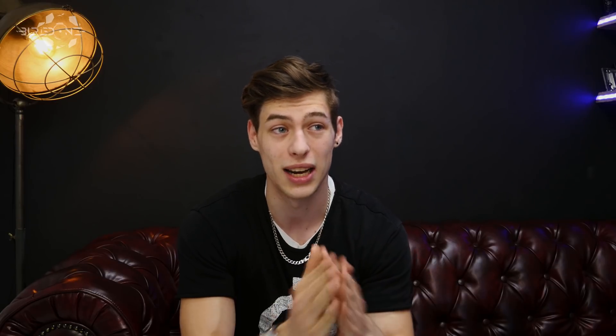Now knowing that the price ratio is higher by about 20% for every single graphics card, and if we consider they don't increase that price ratio again and just follow the GTX 10 series pricing, we can expect a GTX 1180 Ti to be about $1,750, a GTX 1170 to be $1,000, and a GTX 1160 to be about $750.